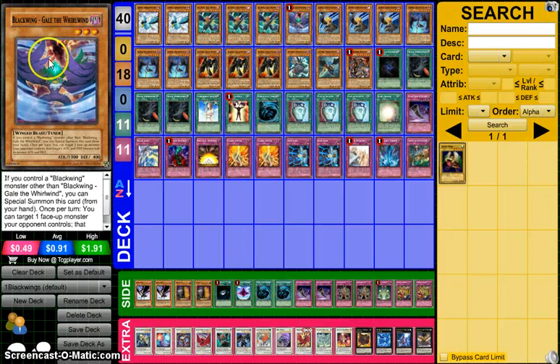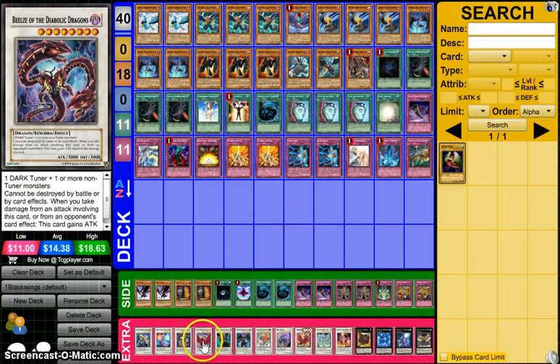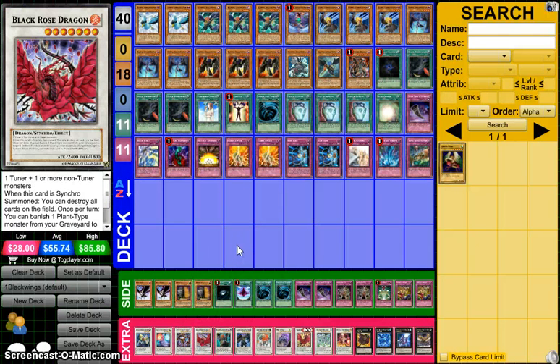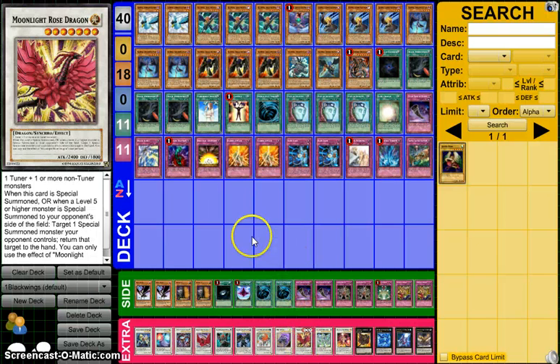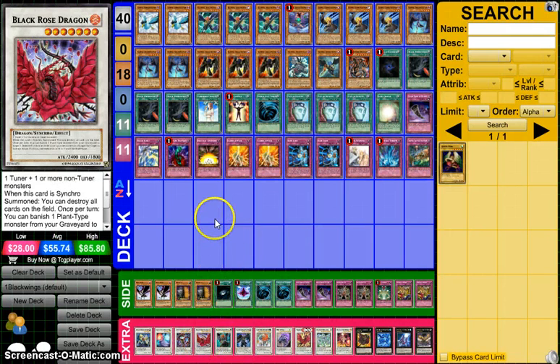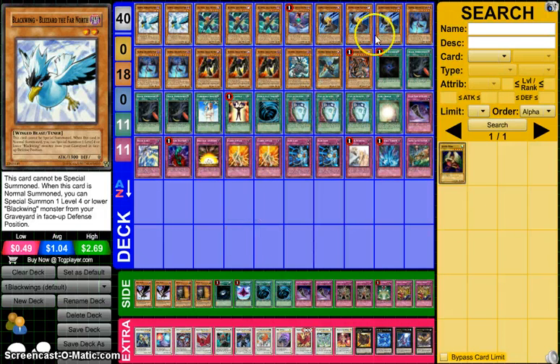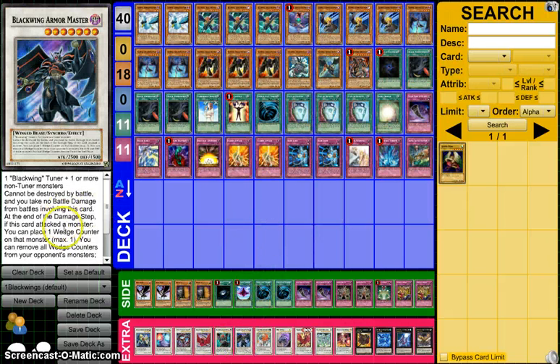Beals, because we have the special-summonable Gale with the normal-summonable Sirocco, and Beals is really strong. Black Rose Dragon — I know you're going to say artifacts, and we won't use Black Rose against artifacts. We can go into Armor Master or Moonlight Rose instead. But Armor Master + Safe Zone is still a really great combo, so Black Rose is still a necessity in any extra deck that can make level 7s. Armed Wing, because it's one of our two Blackwing extra deck monsters good enough to play, and we have the Blizzard combo into any of our level 4s. Armor Master with Safe Zone is crazy — it can destroy any monster it attacked, you don't take any battle damage, and it can't be destroyed in battle, just like Beals.